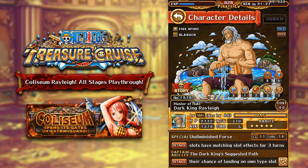Here we have the fully maxed out Rayleigh, aside from his special — I'm still working on his special level. But you can see with his max limit break and max level statistics, they're actually quite decent. He gets 2700 HP, 1379 attack, and 370 recovery.